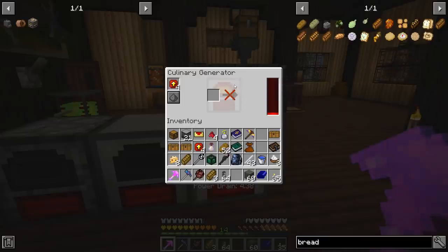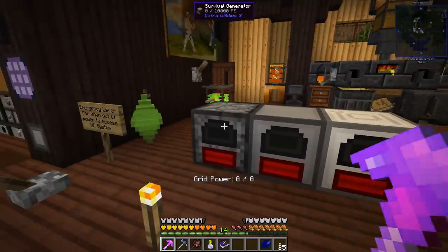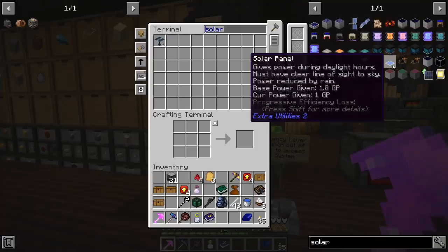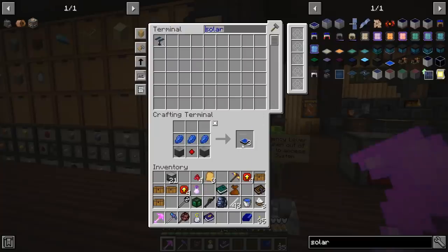If you put speed upgrades in, we get a big X because we have no grid power. When you hover over these machines it says zero out of zero grid power — that's Extra Utilities' form of power. One of the easiest ways to generate it is with solar panels, so let's make a few of those.